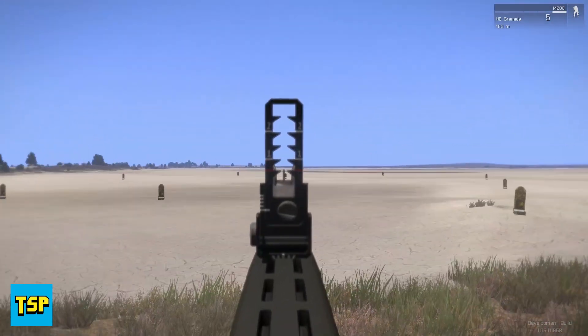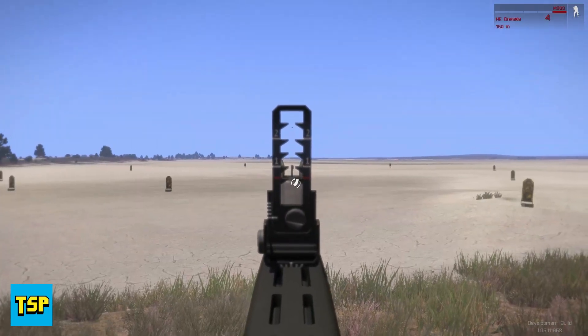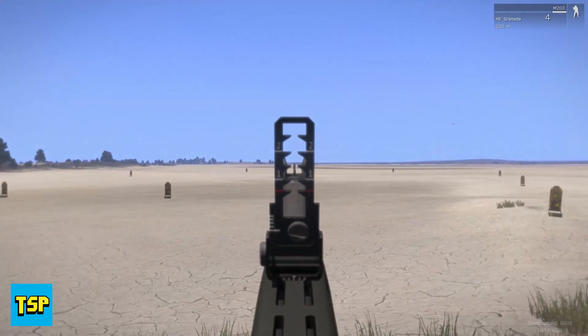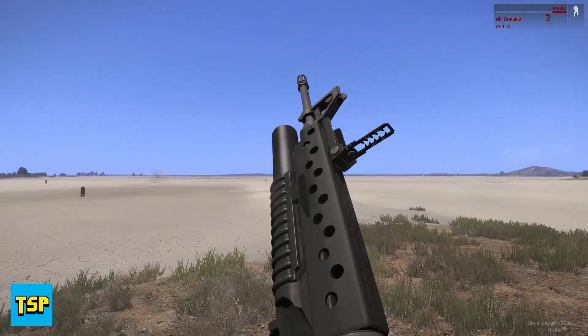Popping a couple tubes. As you can see the sight is animated, so I'll set it to 100 meters, maybe 150. The grenade launcher tube reload isn't animated, but I'm pretty sure that would be doable. Firing — the animated sighting is a nice touch.